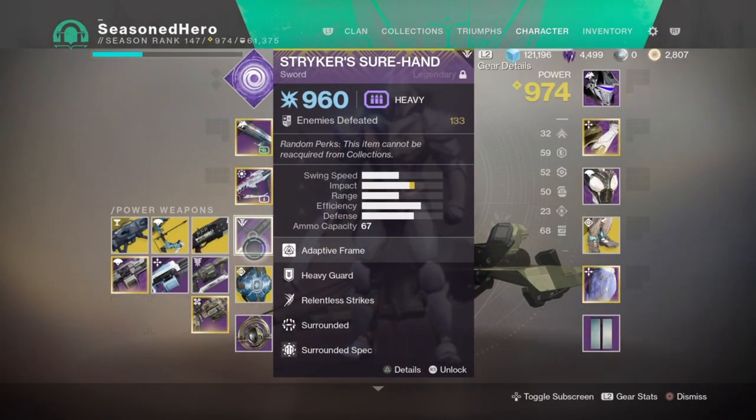For the heavy slot, pick a weapon with a good magazine and reserves that also deals solid damage. Heavy machine guns or grenade launchers are effective for add clearing and boss DPS, and mods can extend magazine size. I've gone with a sword — specifically the Striker's Shorthand — to make use of its Surrounded perk for a 40% damage increase when surrounded. Sword light attacks get kills quickly, and with perks allowing rapid light and heavy attacks, I can recover sword ammo fast and never worry about running out of ammo compared to a grenade launcher.